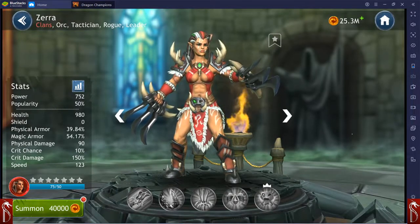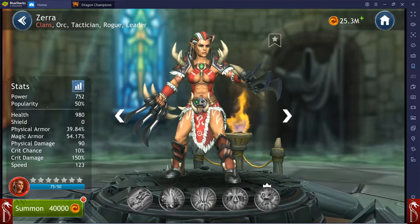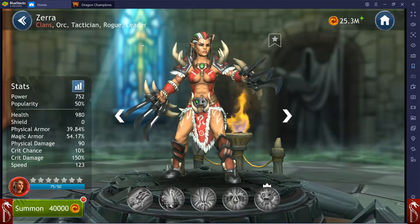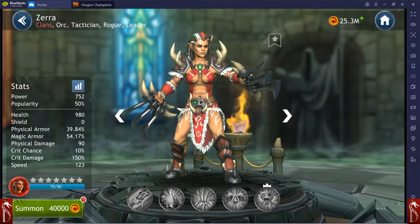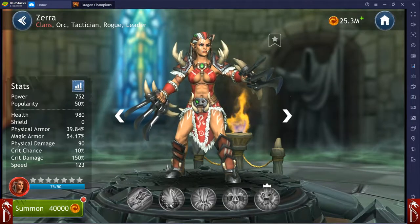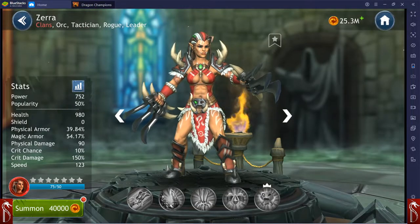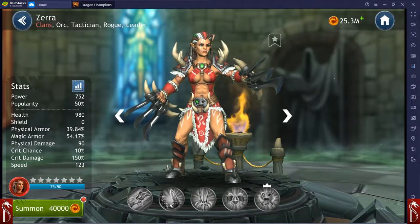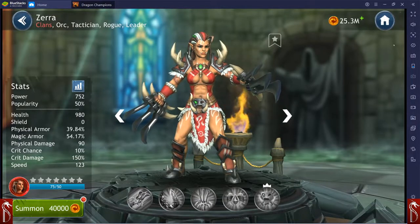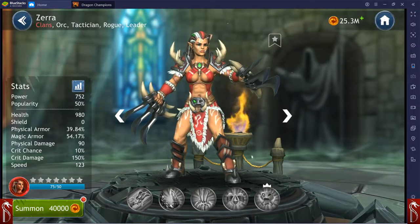They have made some balance changes to Zara. They tweaked her third ability, which brought the cooldown — originally it was 4-4, now it's 3-4 — so it's a second-turn ability where she can attack three enemies. They also made small changes to her leadership ability: all enemies receive tenacity and armor decrease for one turn instead of two turns. Two turns was pretty brutal, and she was likely overwhelming Solius. One turn makes her very viable.